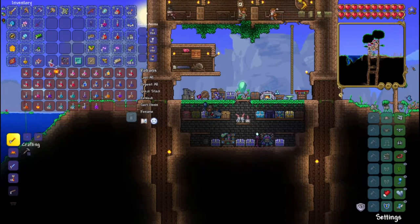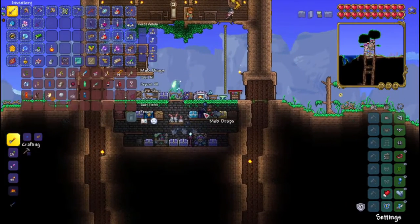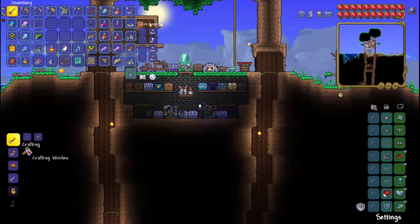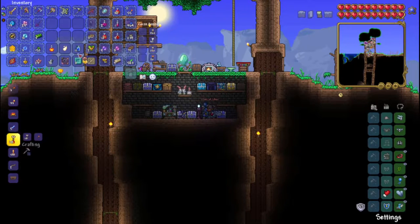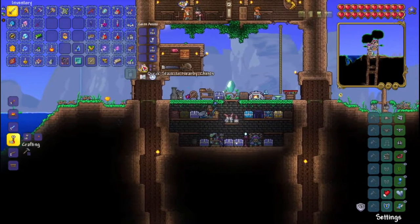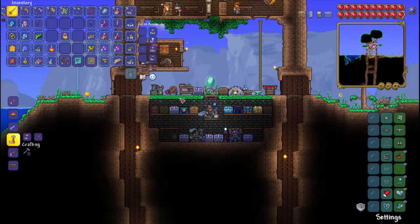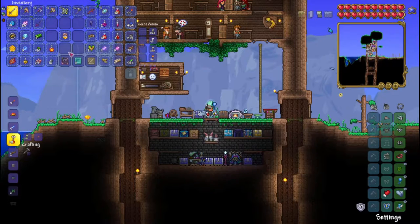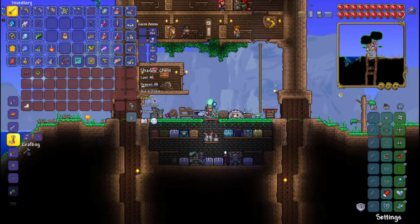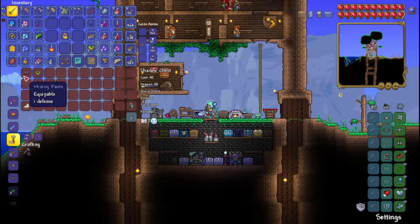It doesn't look like I do, which is unfortunate because a mining potion would be really, really nice. I also have some ichor, so we're going to make some more flasks of ichor. I worked in the jungle between episodes, got a bunch of chlorophyte, some life fruits which are really nice — we need 20 of those in total to get max life. I also found a guardian anklet of the wind, which we need for the final boots upgrade, as well as some mining pants.